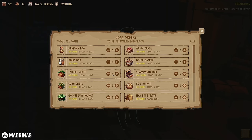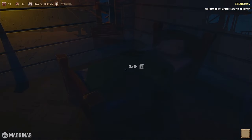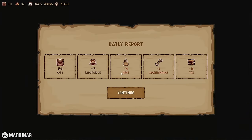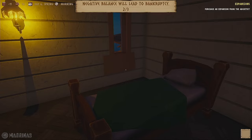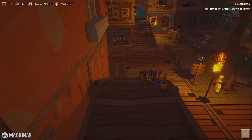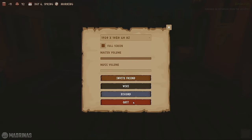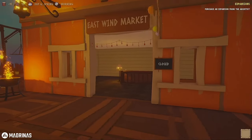I can buy two eggs - that leaves us with 19 coins. Oh no. What happens if our tax is over 20 like it was two days ago? So that's day two of being in the negative - by 11. Negative balance will lead to bankruptcy - we only have one more opportunity to stay in the positive. That's a really big bummer. But I think that's all the time I have for this prologue.